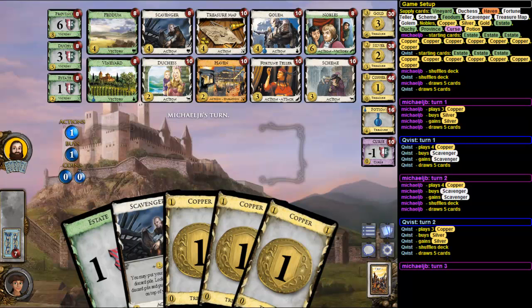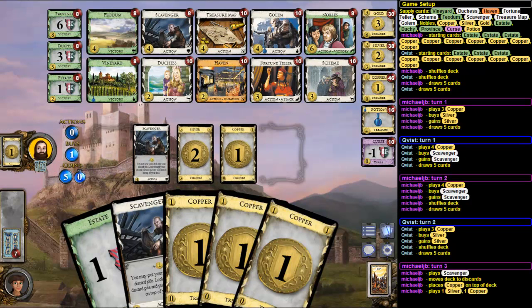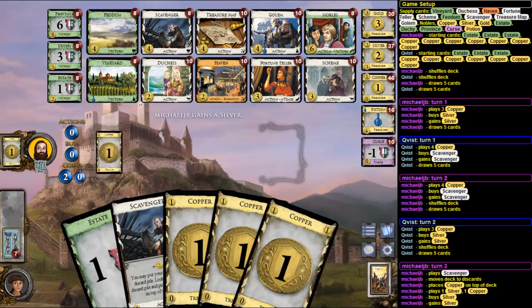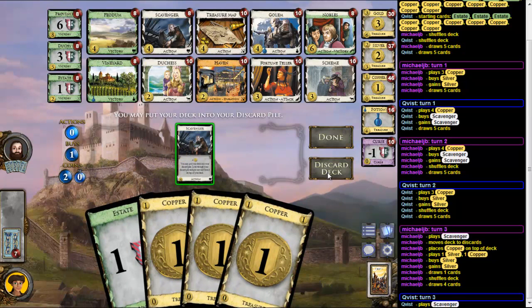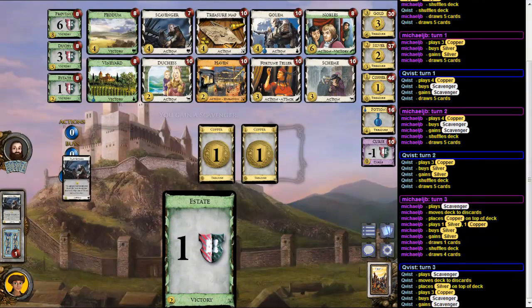So I have five here — there's no card costing five. So I play Scavenger, put the Silver back, and get a second Scavenger. Yeah, I think Double Scavenger works too instead of the Scheme — that might even work better. So I discard the deck, put the Silver back on top, and get a second Scavenger.